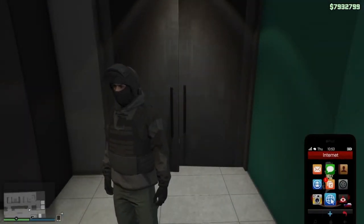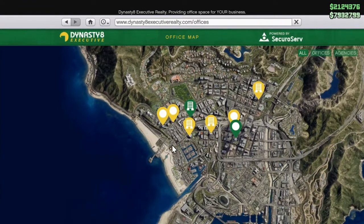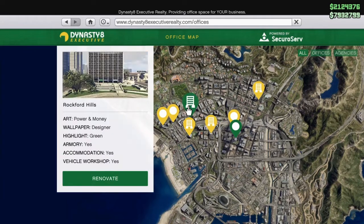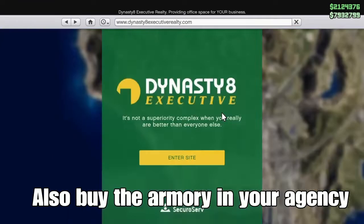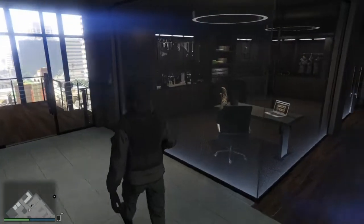To get it you just need the Agency in GTA 5 Online. How to buy the Agency — really easy guys, go to Dynasty 8 Executive, then enter the site and you will see Offices and Agencies. You're just gonna buy one of them. Once you've bought it and done the whole intro to the office, here's what to do.